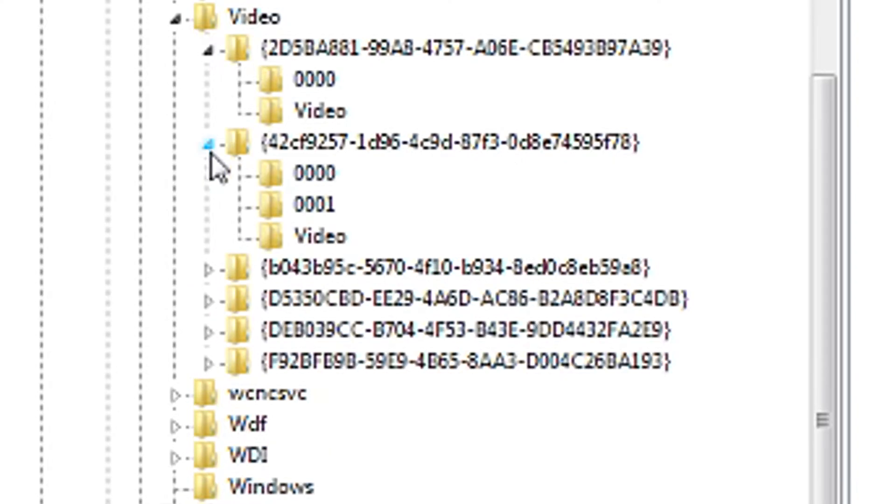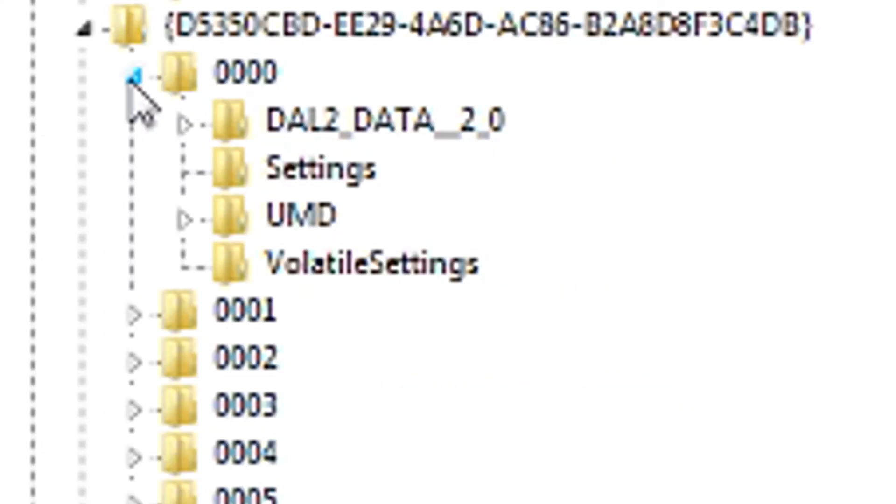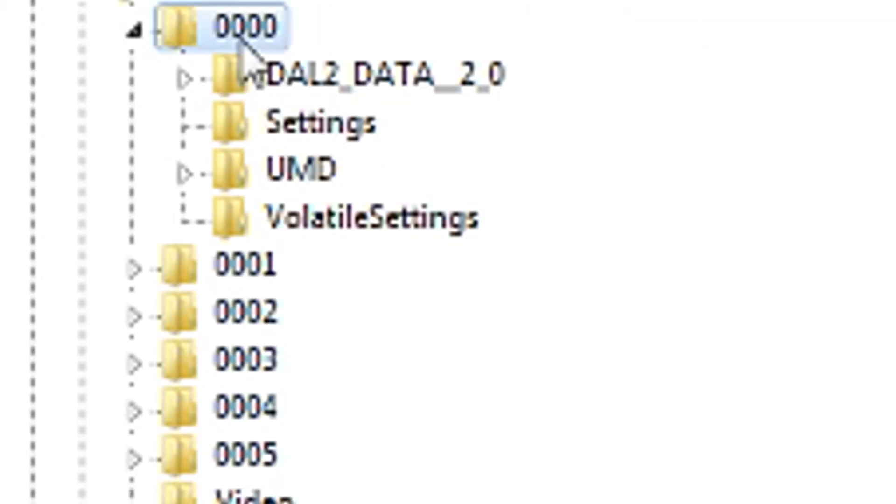To do this, just open up all of these folders until you find one that you can drop down. So go into the 0000 subdirectory, then click UMD. And this is where the magic happens.